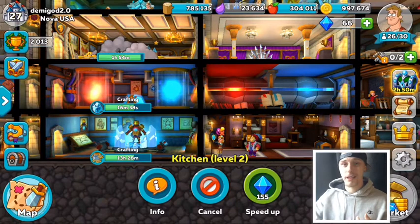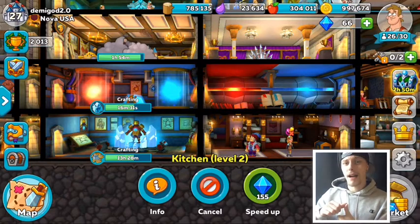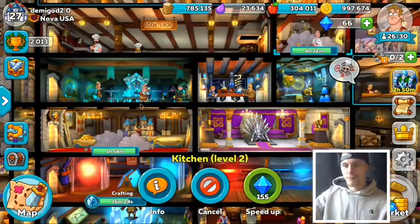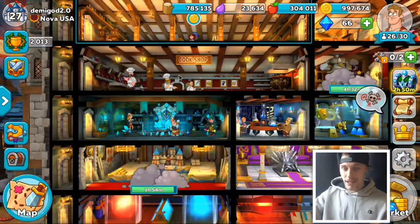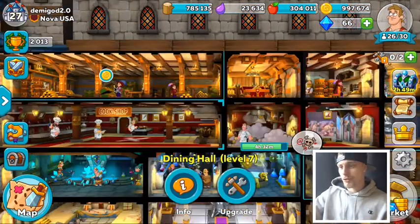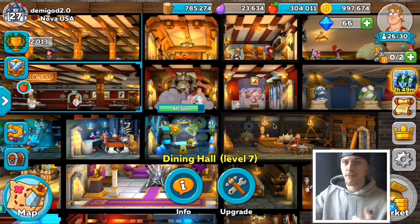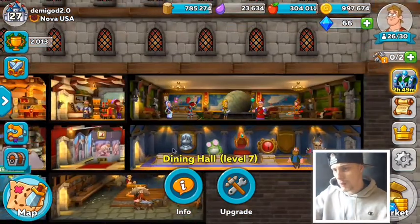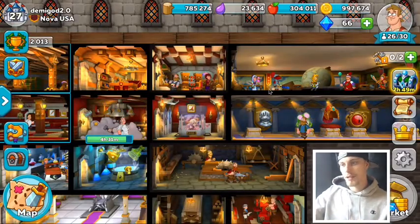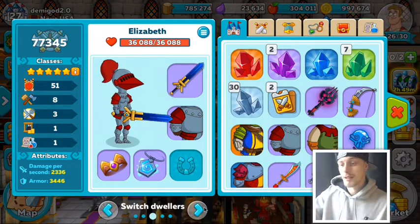Here's the guide: one-star dwellers can get up to level 20, two-stars up to level 40, three-stars level 60, four-stars level 80, and five-stars level 100. You want every single person to be level 100 in their production role. If they're producing mana, they need level 100 in chemistry. Food production needs level 100 in the kitchen. Gold needs level 100 in the treasury. Same applies to lumber in the mill, and when you start getting iron and rock, the same rule applies there too.